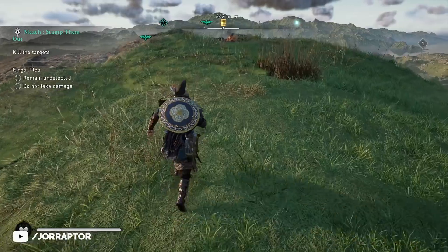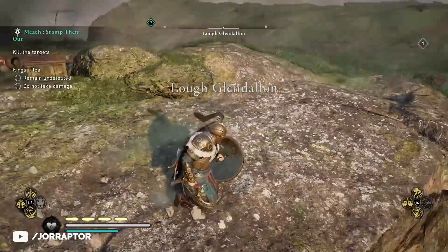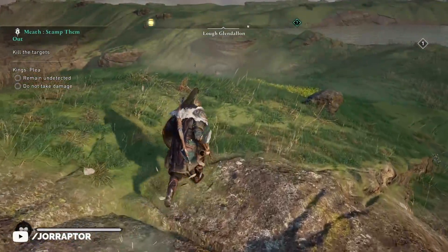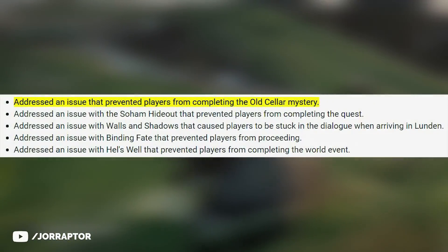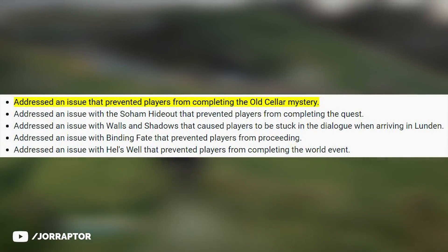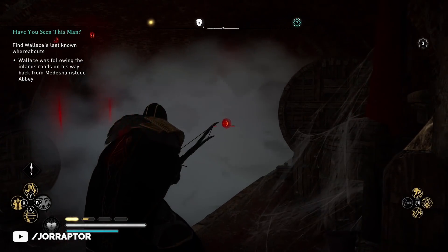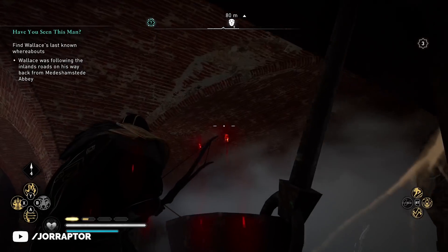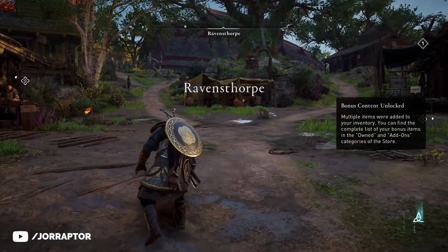The issue where the Slide of the Sickle caused dirt to fly up should be fixed after installing this update. They are once again saying they fixed the old seller mystery bug, which is also needed to get the Excalibur, so if you had that issue it should be fixed now. And the bonus content unlock message that kept showing up all the time should be fixed too.